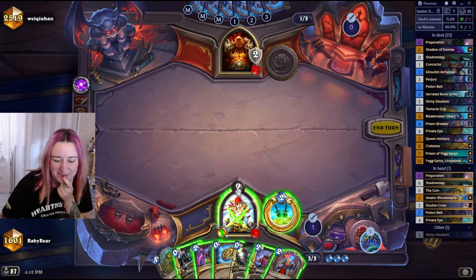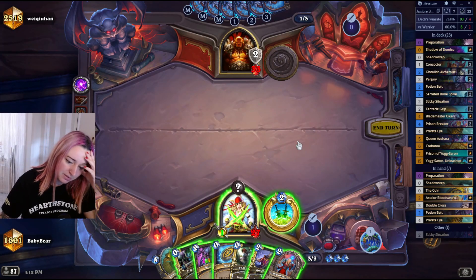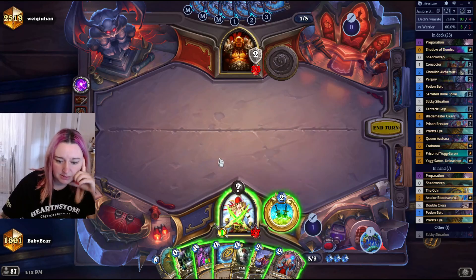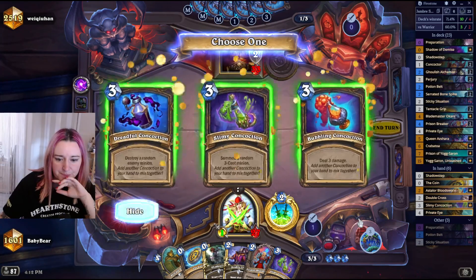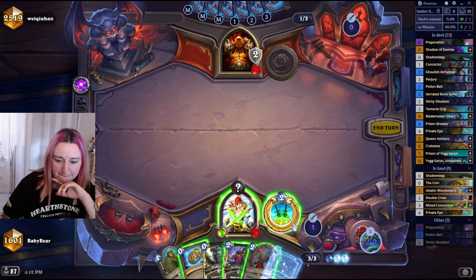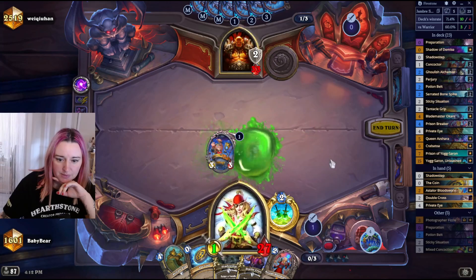Private Eye isn't that great at the moment because the only thing it can cast is Perjury. So I'm gonna wait with that until he procs. I'm gonna Prep the Potion Belt and maybe play the Double Concoction — summon twice, seems good. Here we go, and hit.